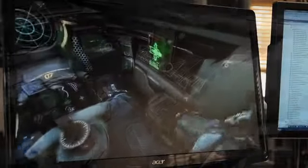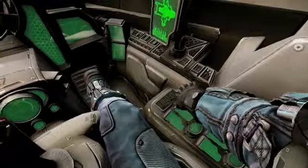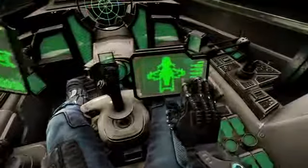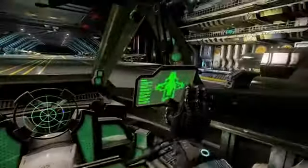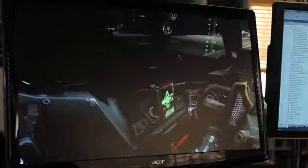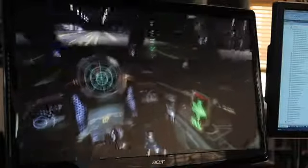I'll just climb into the cockpit of the fighter, and as you can see as we're climbing in, there's a huge amount of detail in the cockpit. One of the biggest keys for me in the next game I'm building is I really want that immersion to be complete. Everything inside the cockpit operates, moves, and works. If I look around the cockpit you can see the displays, my hands on the throttle, my hands on the joystick. The whole idea is we're fully immersed in a cockpit that's fully rendered in 3D.